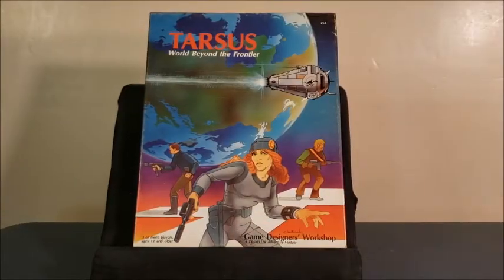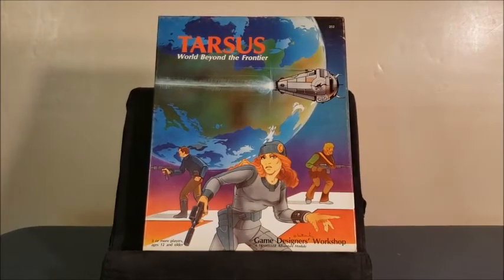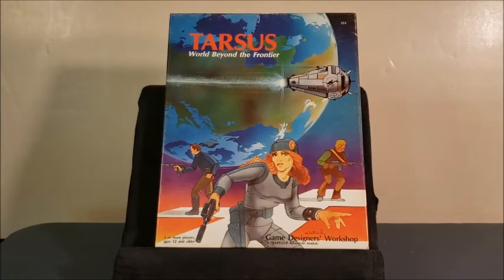Tarsus: World Beyond the Frontier. This 1983 offering was a companion to Starter Traveler, which I featured in a previous video. The idea was that instead of publishing little black books, they would publish these larger, more standard-for-the-day size offerings to try to entice people to get in. The little black books had a certain mystique, a kind of clique, and they were trying to break that clique and increase their sales. Tarsus is one of my favorite products GDW put out. I used it for years in my campaign — back in the late 80s, early-to-mid 90s. I ran a bunch of stuff in Tarsus.